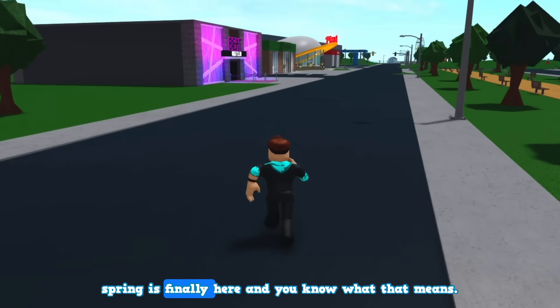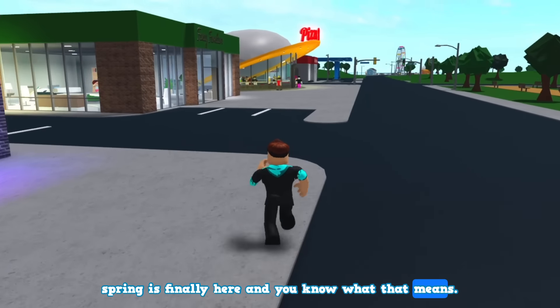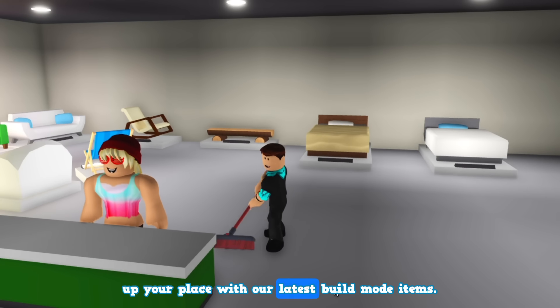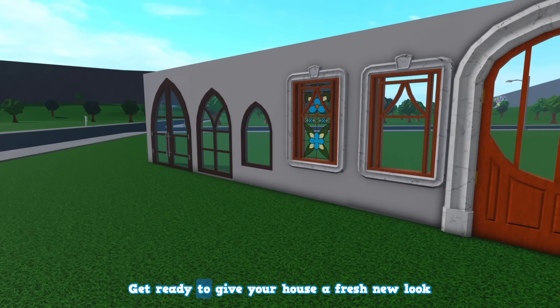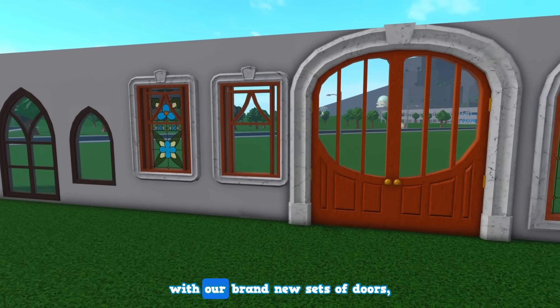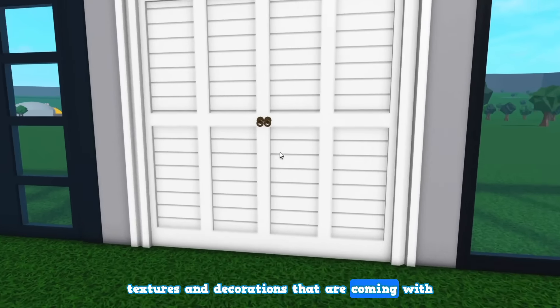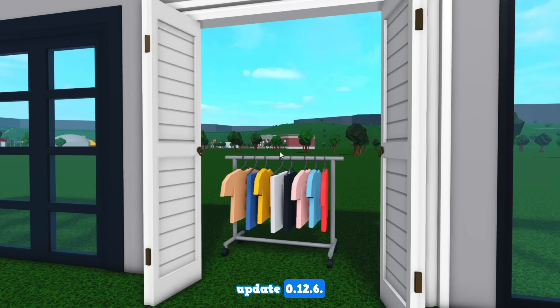Hey Bloxburgers, spring is finally here and you know what that means. Time for some spring cleaning and sprucing up your place with our latest build mode items. Get ready to give your house a fresh new look with our brand new sets of doors, windows, textures, and decorations that are coming with update 0.12.6.